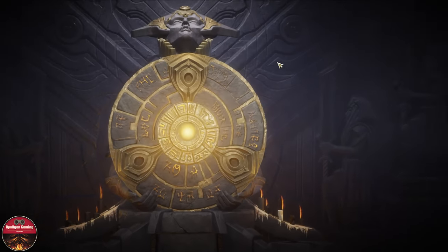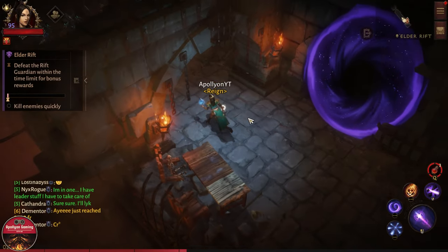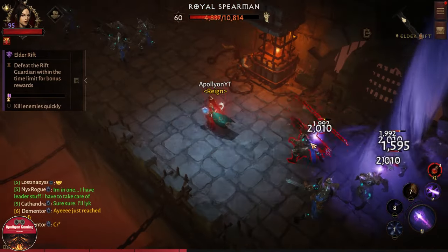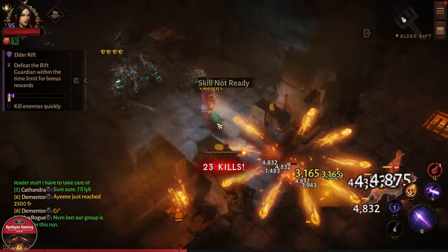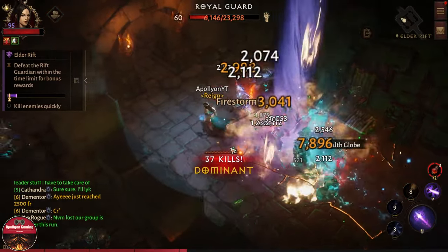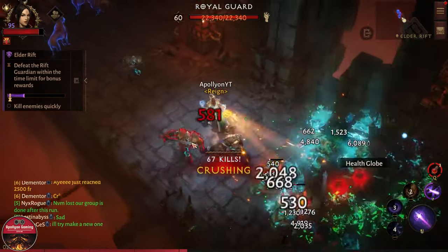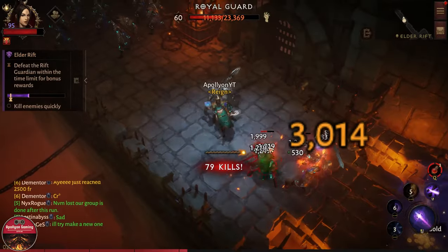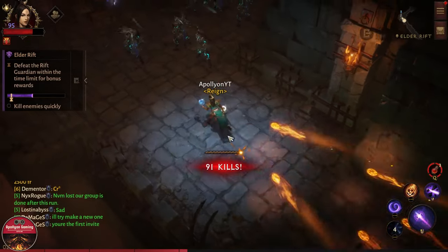Now that the intro is out of the way, we will be going into the rift and I will show you how I played these builds — melting everything as I go and keeping the kill streak going. This map is not so bad. This is how we're going to play: keeping the kill streak and speed farming at the same time. We don't want to spend too much time fighting enemies, so we just move and kill. You can see how fast even the elite packs die — instantly — and the progression is going really fast.